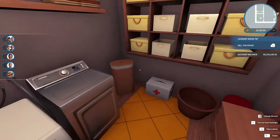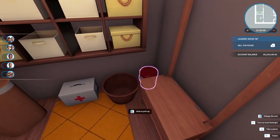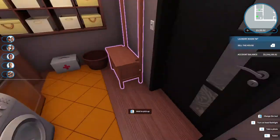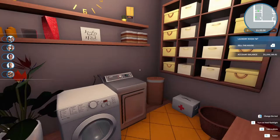Everything kind of came together in the laundry room. I put a little first aid kit and what is actually a food bucket — I thought it could pass for borax or something used for laundry, so I hid it back there. It looks like it's well-loved — not messy, unlike my own house.